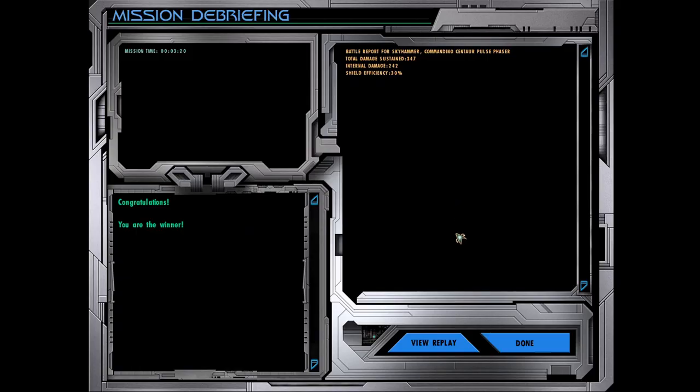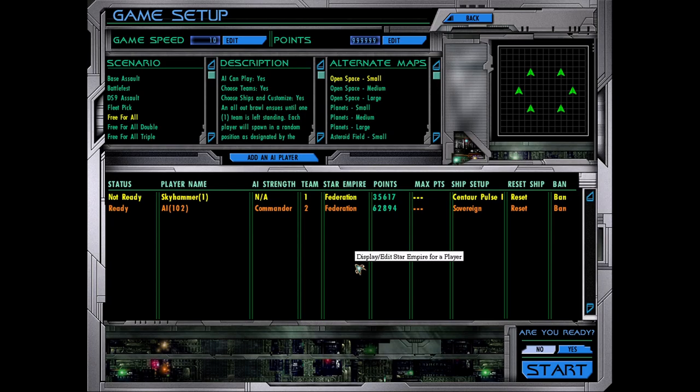On we go. We have vanquished the Enterprise-D Galaxy class. Now we move on to our final battle against the Enterprise-E, or Sovereign class. It is the stock ship — I haven't changed it. Of course I could make it a lot more powerful, but I want to give my Centaur pulse variant a chance. It will be very interesting to see who can win this one. Don't complain that the ships aren't balanced — I'm just playing within the confines of the mod and the game. It's a bit of fun, let's enjoy it. Engage.